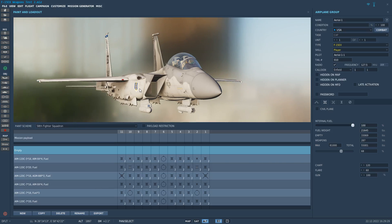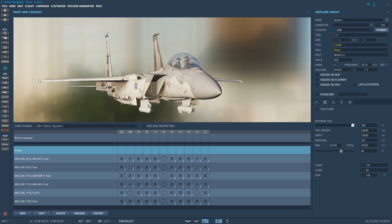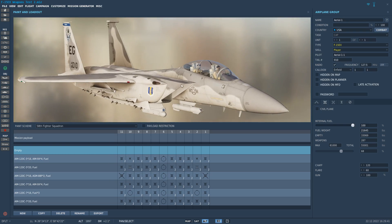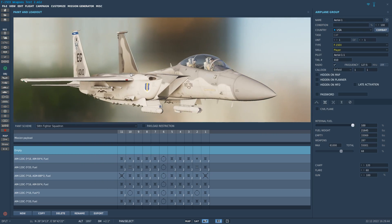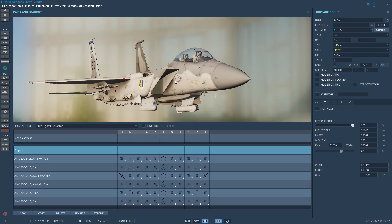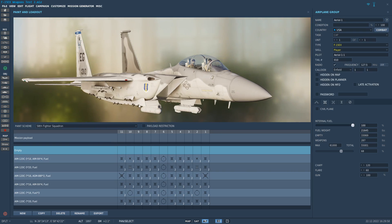Hey guys, welcome back to another video. Today is the day — I am releasing version 1.5 of my F-15EX mod. I haven't fixed the external model, and I certainly haven't fixed the cockpit yet. Still working on that. That's going to be something for version 2.0, but for right now there are actually a lot of really cool things that I have added, so this is going to be a really, really good update.